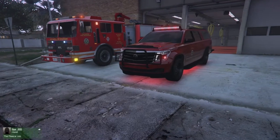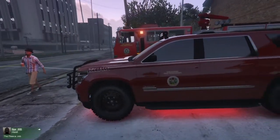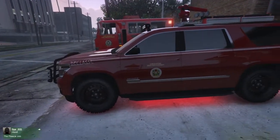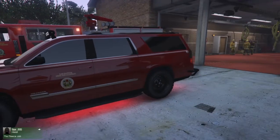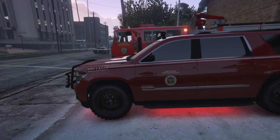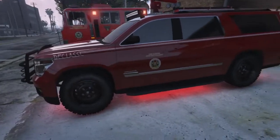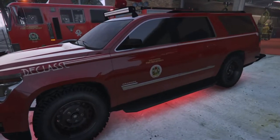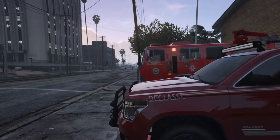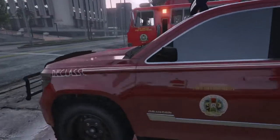What's up guys, welcome back to another how-to video on GTA 5 Online. Today we're going to be learning how to make a fire department SUV, whether it's for the chief or for a rescue unit to go along with the ambulance instead of burning gas on a fire truck. With that said, let's get into it.